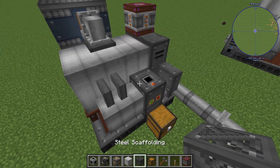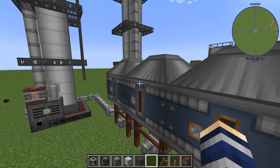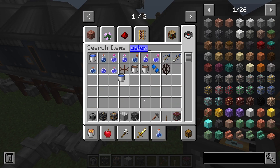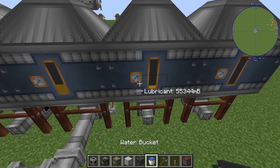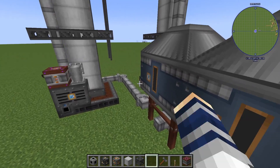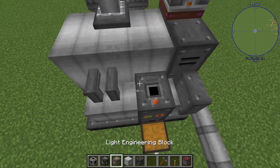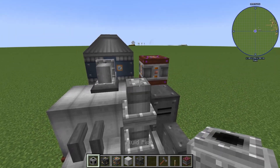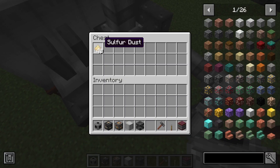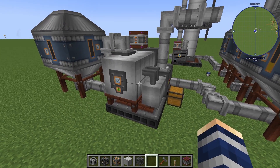If you want to export that diesel into a tank somewhere — we don't have a tank for regular diesel set up right now — but the export for your diesel product is right above where your sulfur dust is coming out. That's pretty much it for this one. If you found it helpful, like, comment, subscribe.